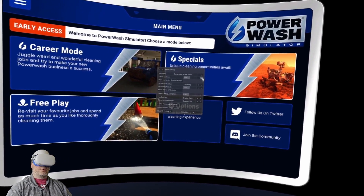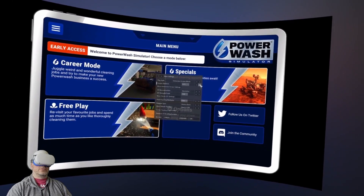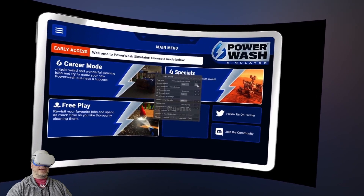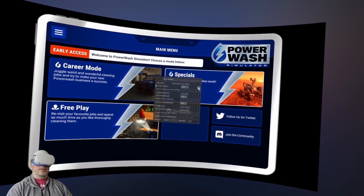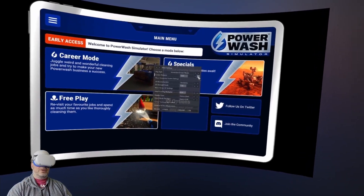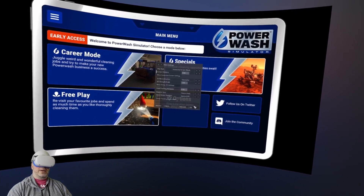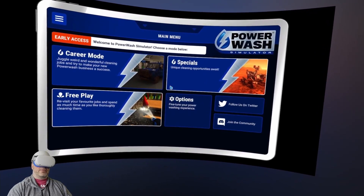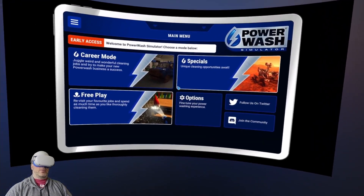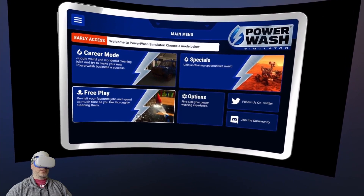The screen distance right now is at 0. We're going to make it go a little bit back so we can see the full effect of the screen. I like it at about 80, and that's going to change based on your taste — you can put it as close or as far as you want. That's the beauty of Vorpex. Right about here, I feel that 3D effect comes on really well. So we're going to do Free Play in Power Wash Simulator, in Vorpex, on the Quest 2, running through Virtual Desktop.